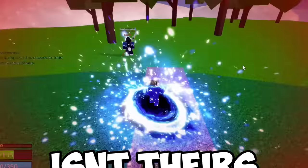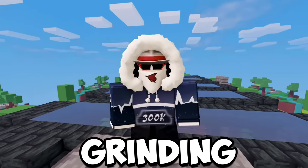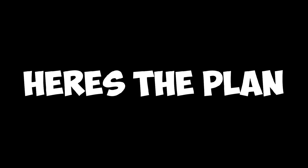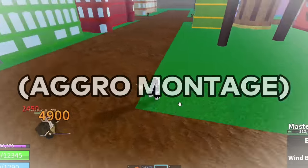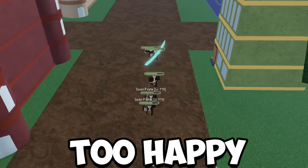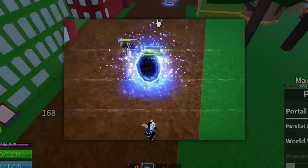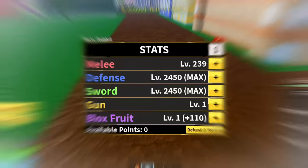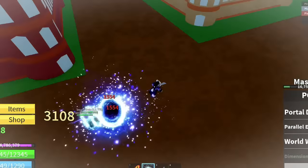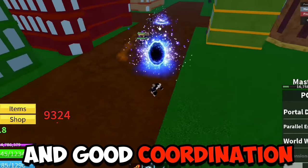When someone goes through a portal that isn't theirs, they take damage — especially NPCs. So I'm gonna try a clever way of grinding using only portals. Here's the plan: I'm gonna aggro a bunch of NPCs. They don't look too happy. Now they're in a straight line, so we get behind them, stand in front of a portal, and we're doing damage. All you need is the portal fruit and good coordination.